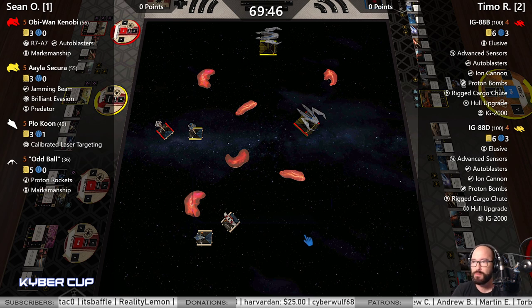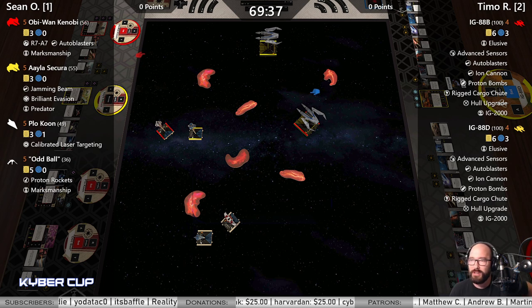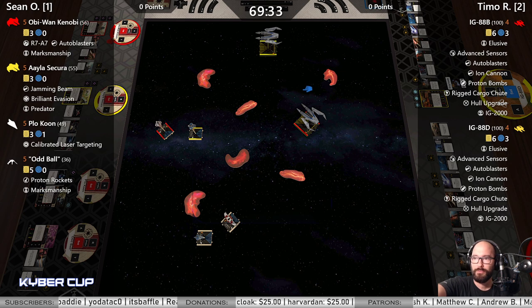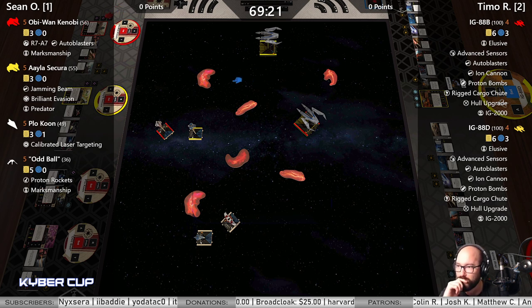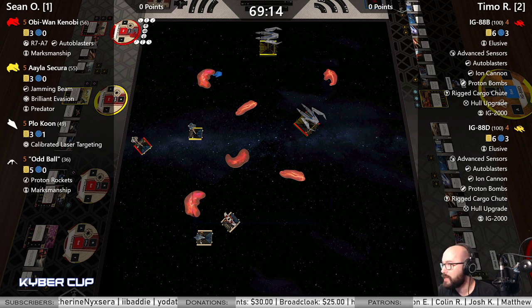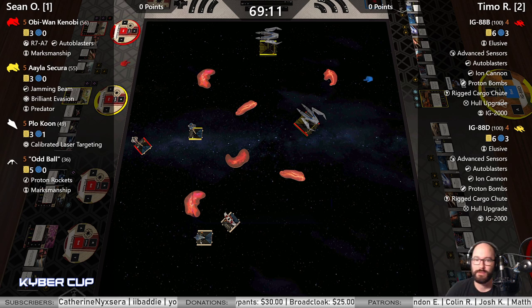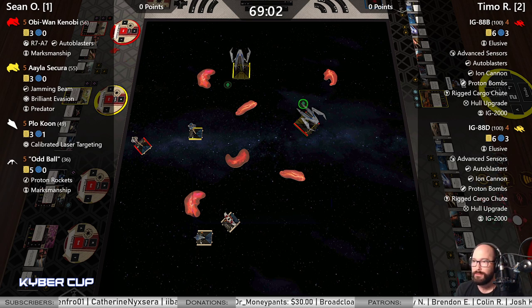IG-88D hard turn in, maybe a hard two. Hard turn in — you could sort of shepherd those ADAs towards the bottom. If you really want to keep your arc wide, we're already activating your system phase barrel rolls. He does the hard two — I like that it pushes him a little further to the left than a hard one would have.